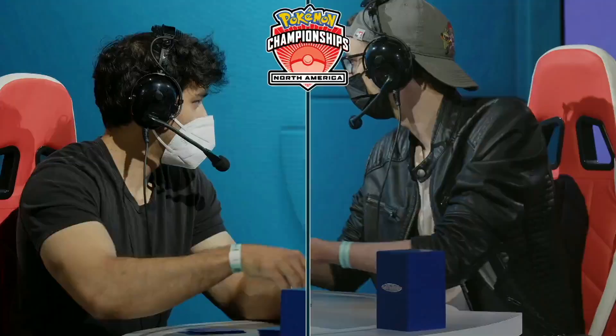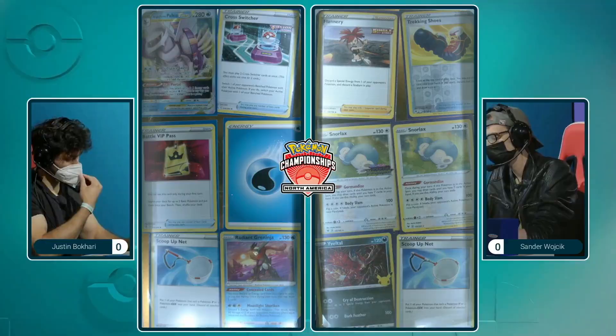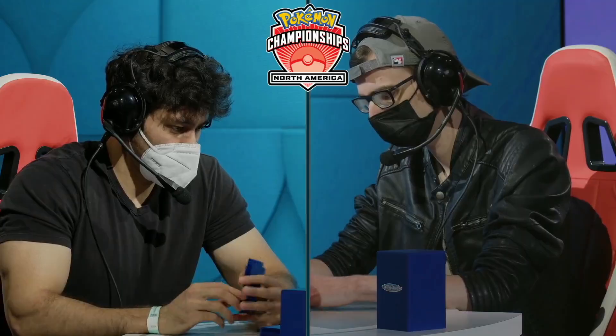I'm excited to see what Justin is going to be bringing to the table here. It looks like it's going to be a fairly consistent Palkia build — something his testing group has been working on time and time again. Do the prizes make a big impact? We do see one of those Origin Form Palkia V-Stars. The Radiant Greninja is a big prize, and two Snorlax in the prize is also going to be a big deal. Being unable to get that Gormandize ability for the draw could make the opening for this list a bit too slow.